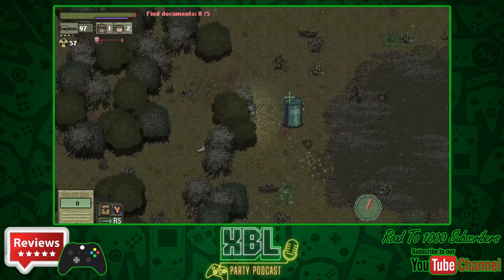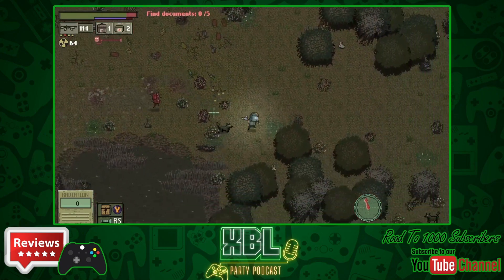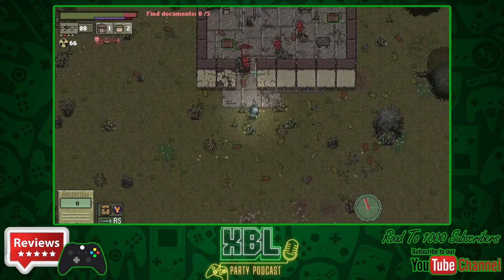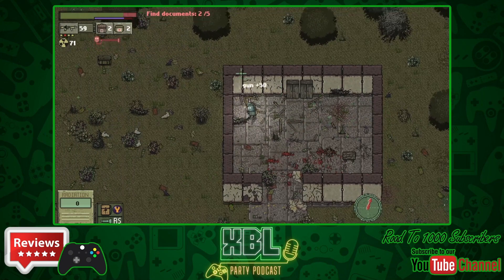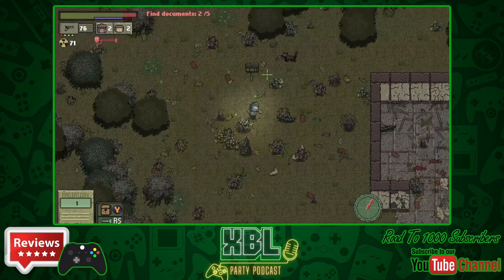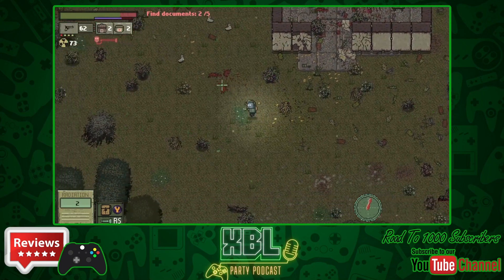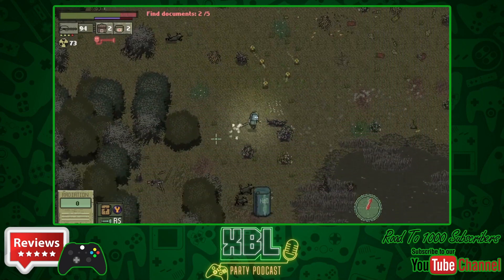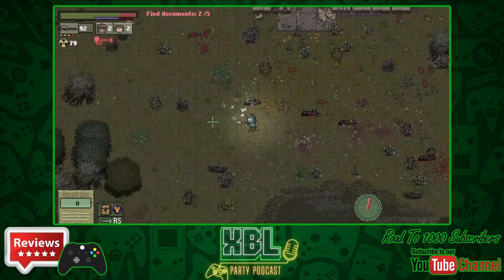Road of Death is a top-down 2D shooter which throws in elements of survival and roguelite. After a terrible accident at your local nuclear power plant, huge areas of land were contaminated with radiation. Under its influence, many living organisms were mutated and became very aggressive. Now the whole world is in mortal danger. Think Stalker if it was an indie 2D shooter with a lot more shooting and survival — and it's got that Chernobyl-esque theme to it.